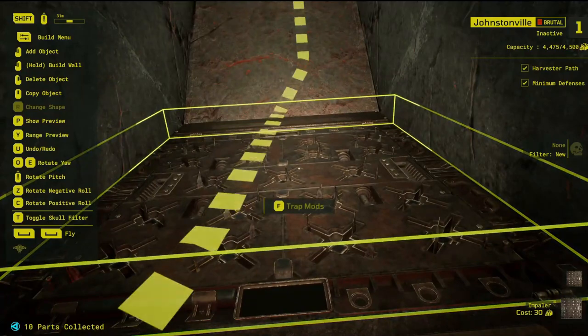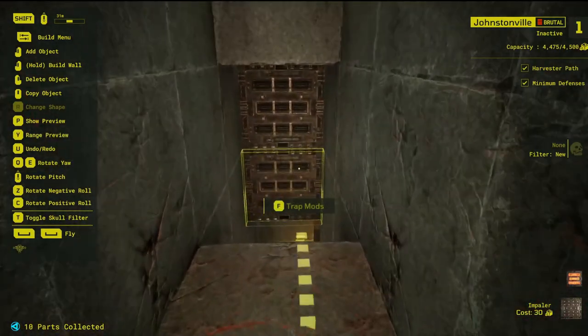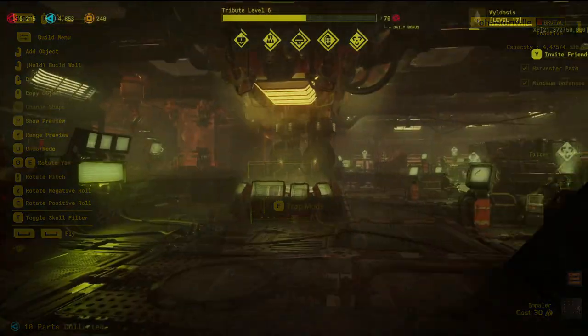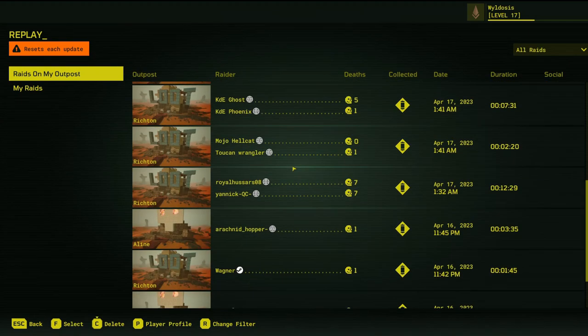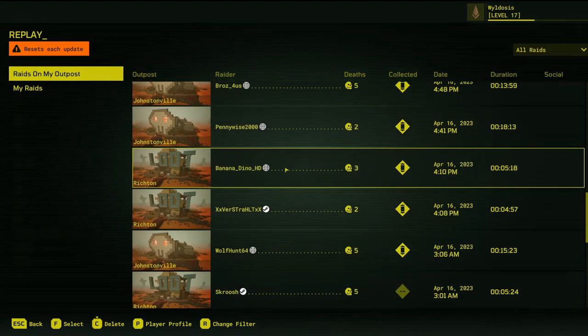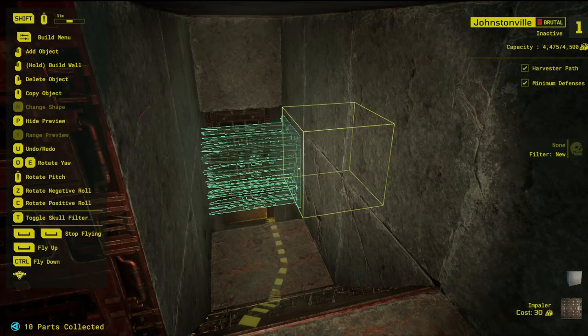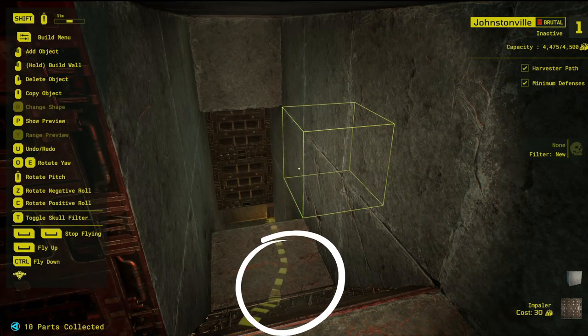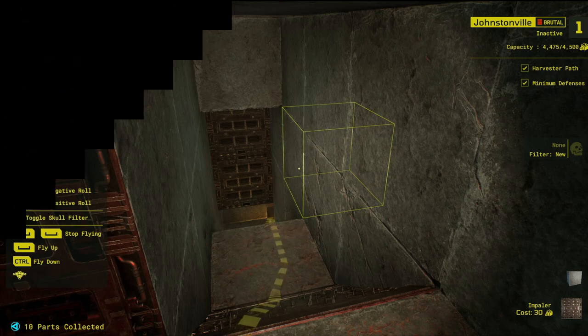My preferred approach to selecting an Impaler position is to run through my outpost and make a note of all the walls that can't be seen until you're in front of them. Then I'll watch some run replays and look for places where Raiders stall to assess an upcoming room or corridor. Where these two areas overlap is where your Impaler should go, as this will force the Raider to either enter a room they're not prepared for, or back up into the trap, which will then catch them.